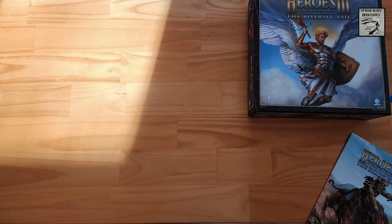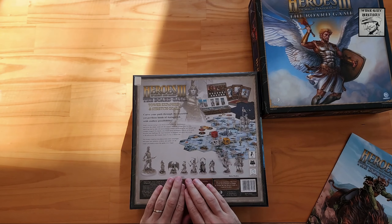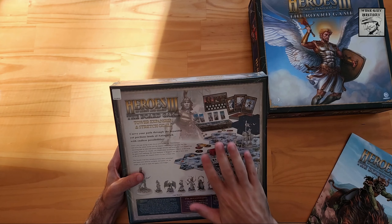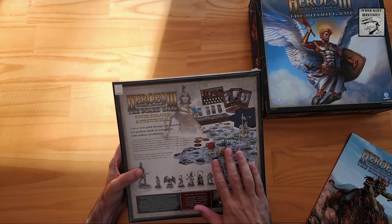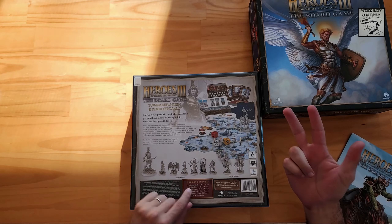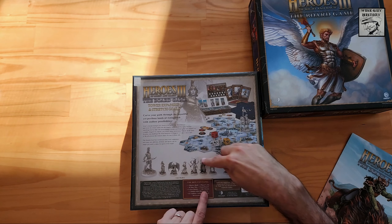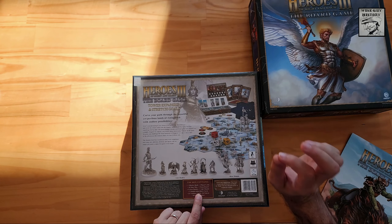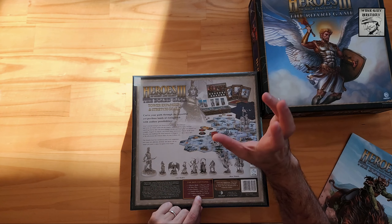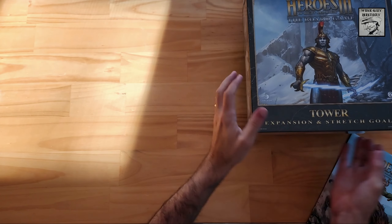This is the Tower expansion and stretch goals. New faction — looks like icy titans, nagas, gremlins. Some additional resource dice, one mission book with another suite of new scenarios, a player aid, 15 new map tiles, a town board, two new hero models, seven new unit models, seven double-sided hero cards — so there may be seven new heroes in this — 117 other various cards, 54 tokens, and 30 acrylic cubes. That is the Tower expansion.